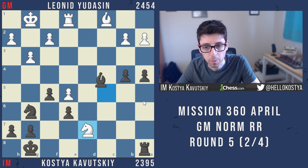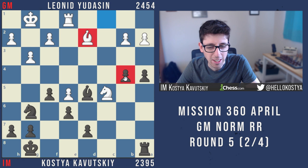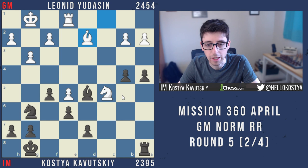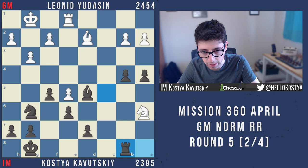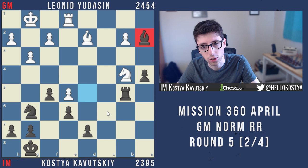Instead of taking on d7, white plays bishop d2, which was much more annoying — white hits the pawn first and I don't have a great way to hold on to everything. Rook b8 runs into either knight takes d7, or even better knight a6, and then white can take with the knight on b4 and even defend the a2 pawn. If black isn't getting the outside passer, it becomes very difficult to win. I missed a trick: I could have played rook b8, and on knight a6, rook b5 — knight takes b4, bishop takes a2. A neat trick that would at least snag the pawn and keep some chances.